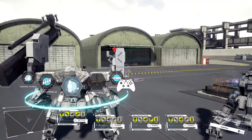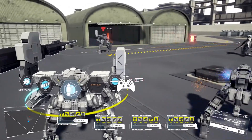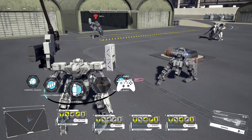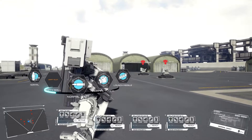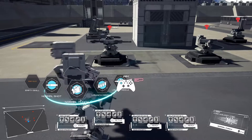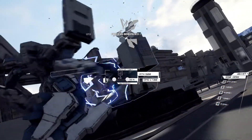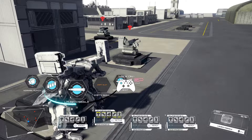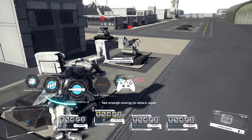Now comes the big daddy — the shoulder-mounted artillery. This thing is difficult to aim; there's no obvious reticule that I could see. If you miss, you miss, and I haven't successfully hit with it yet. I'm guessing it does a ton of damage. Next up is punching — it works basically the same as a sword slash; you have to get close. There are no rocket-propelled fists, as awesome as that would be. It probably doesn't do as much damage as a sword, but it works.